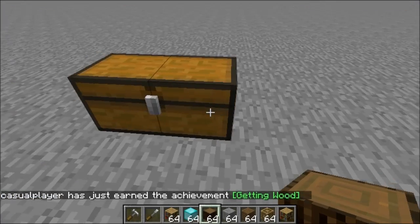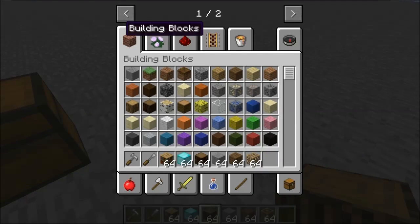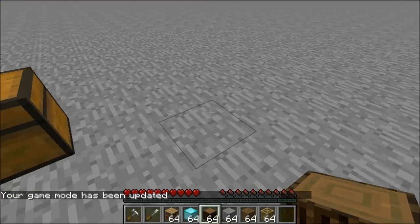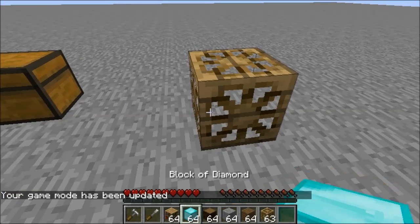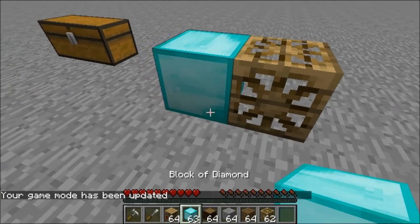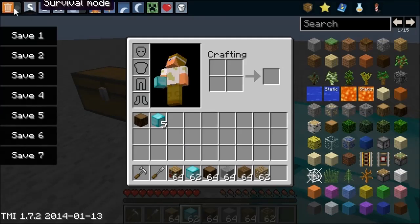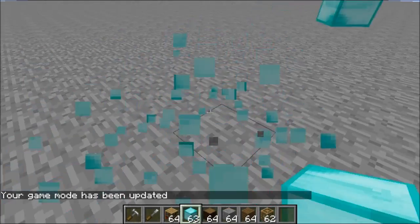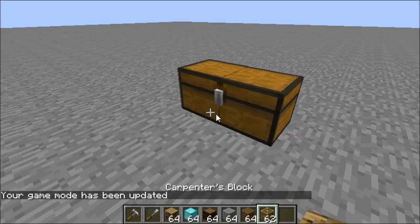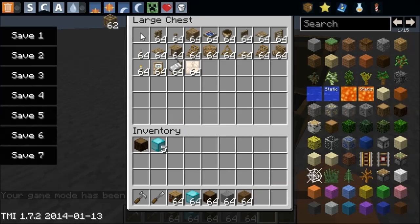When you break it you get the block back. Actually I've been mistaken — when you place down a block it takes that block and turns it into it, so I'm not entirely sure why you'd need a Carpenter's Block on its own, but I think it's mainly used to make stairs and such.